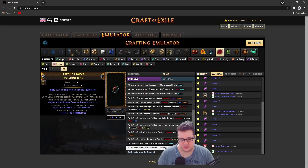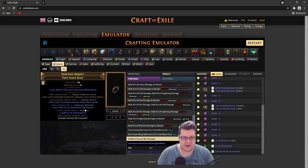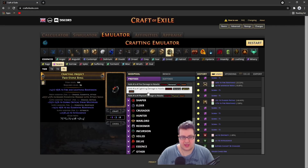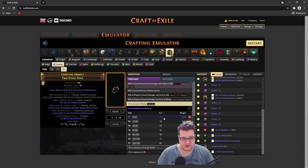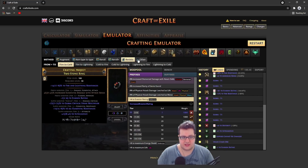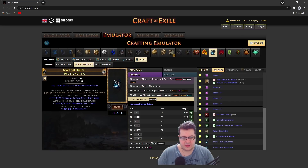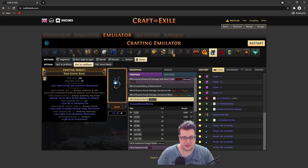You go in the bench and do suffix cannot be changed. Now our suffixes are protected because of suffix cannot be changed, and our prefix cannot be touched because it's fractured, so we can go ahead and use a veiled chaos orb. This will always add a veiled prefix because our suffixes are full, and it has a chance of giving us another random prefix. If we did hit another prefix randomly, we could go into harvest and reforge keeping suffixes to clean it, with a chance of getting more mods.